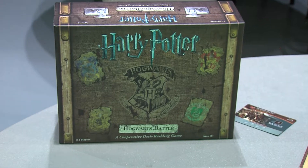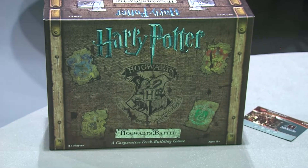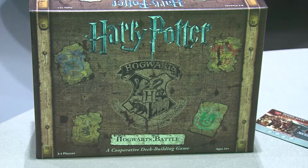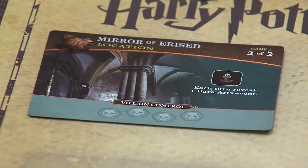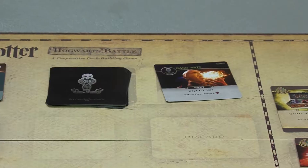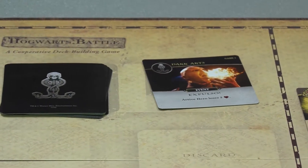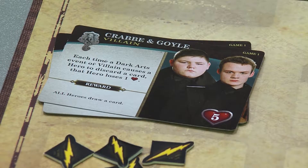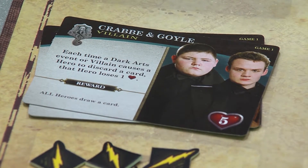Villains have infiltrated Hogwarts, and playing as either Harry, Ron, Hermione, or Neville, it's your job to stop them before they take over the school. The board is set up with your location cards, villains stack, and the dark arts stack on the left side of the board. This is where combat will also take place once an active villain reveals themselves.